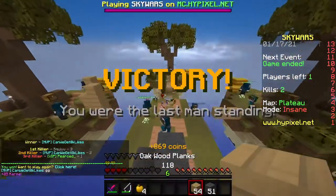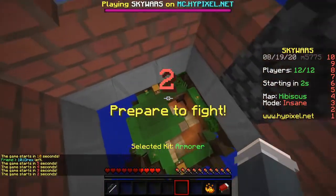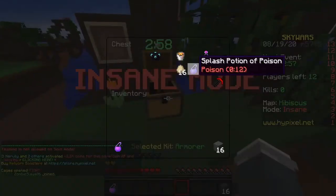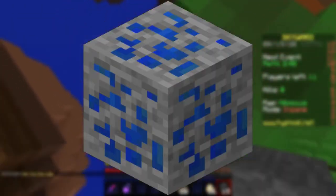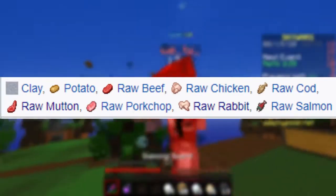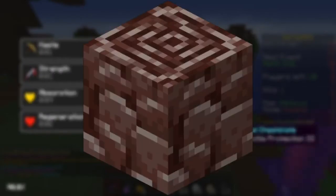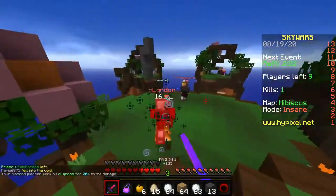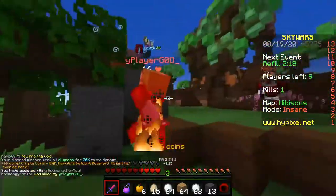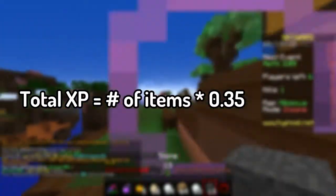Up next is smelting, which is far more common for getting experience. There are really only 8 categories of XP from smelting, and Mojang provides fixed values rather than ranges. Items like food scraps give 0.1 XP; wet sponges and wood give 0.15; lapis and nether quartz ore give 0.2; redstone and iron ore give 0.7; gold, diamonds, and similar give 1; and ancient debris gives 2 XP when smelted. However, you don't just get the value directly — you multiply it by the number of items taken out, award the whole number portion, and the fractional part becomes a chance of getting 1 bonus XP.